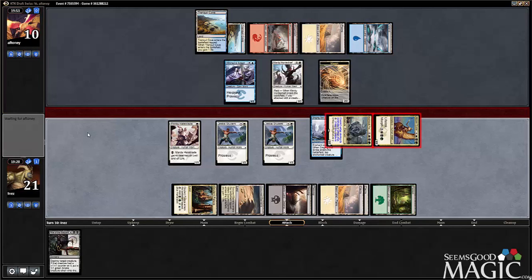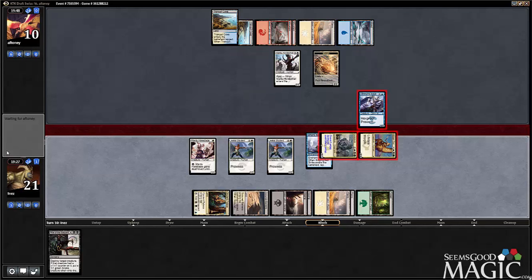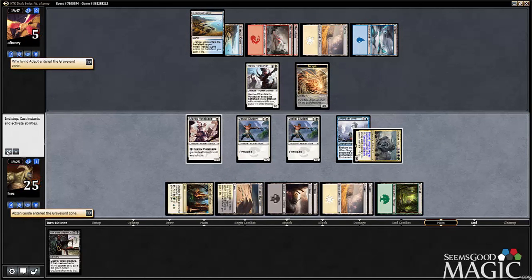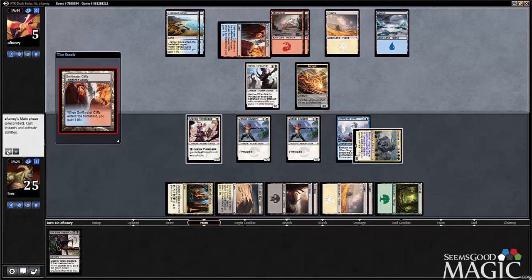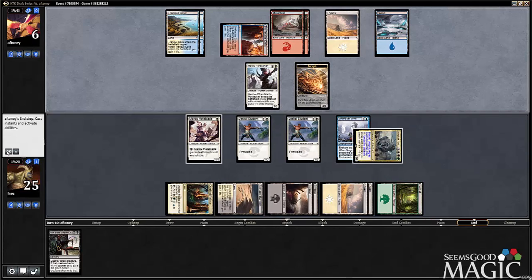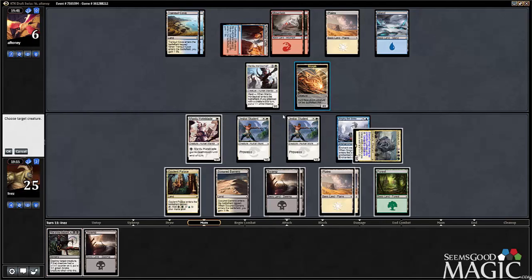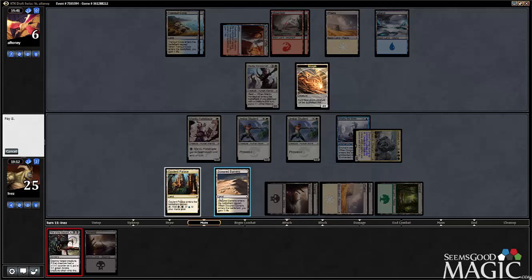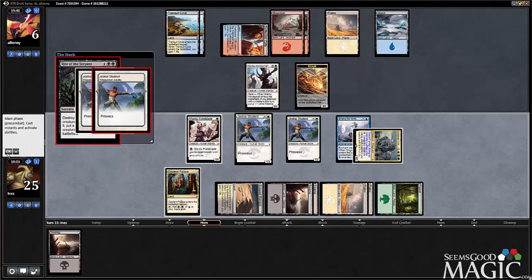He probably wants to trade the Adept for the Guide. That's pretty good for us overall. Let's go ahead and Rite of the Serpent him now — get my prowess going. It's certainly not a Ponyback Brigade, so I imagine it's just a Weaponsmith.